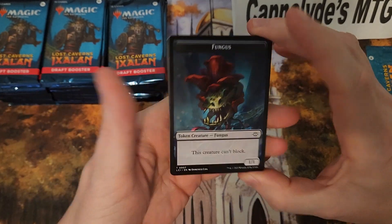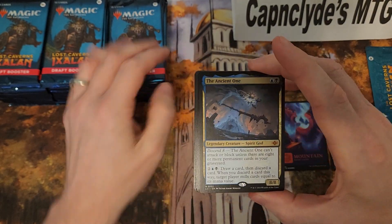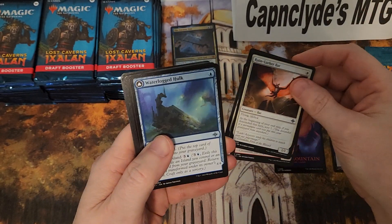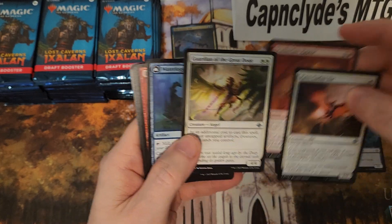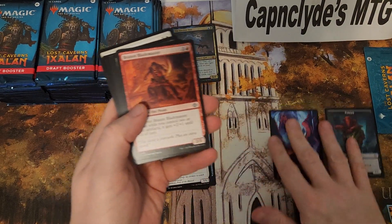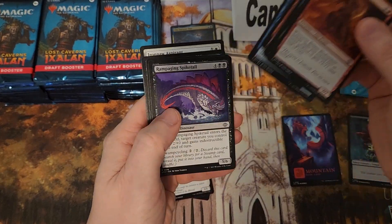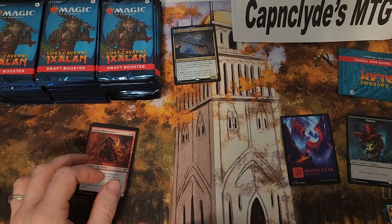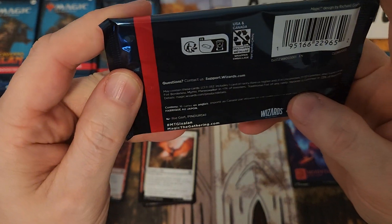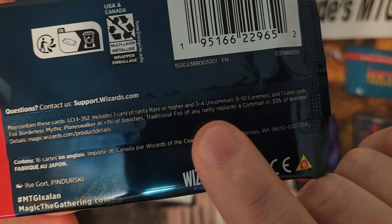I believe these are from Japan, so they should be backwards. We'll have the token — beautiful mountain. Very first card, a mythic: it's the Ancient One, so that's pretty sweet. Then we got our four uncommons — huh, four uncommons, that's just a little weird. And then all commons I believe.